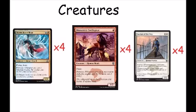The creatures we're running are four Storm Chaser Mage, four Monastery Swiftspear, and four Seeker of the Way as the main bulk. There is one other creature we're running that I'll show you in a minute. All of these creatures have prowess, which combines really well with our cheap cantrips and Jeskai Ascendancy. Monastery Swiftspear is the least impressive of them so far, but its ability to chip in for one point of damage on turn one really helps close out games.